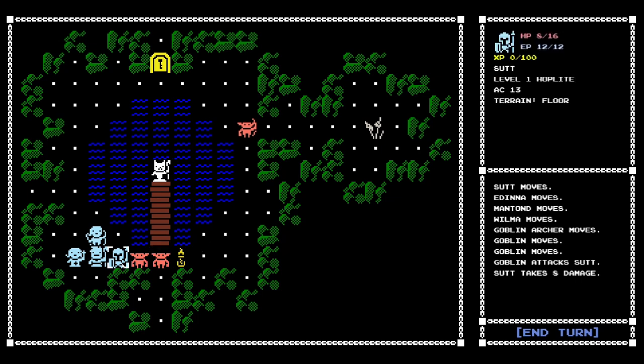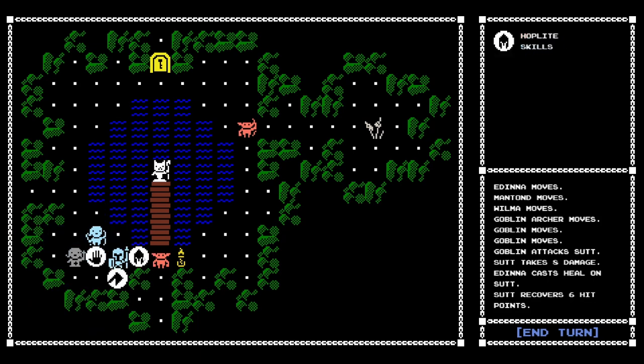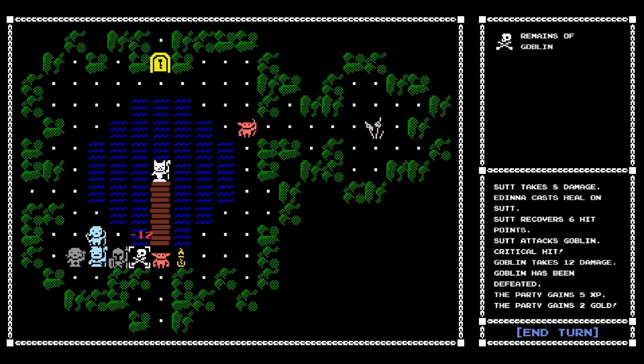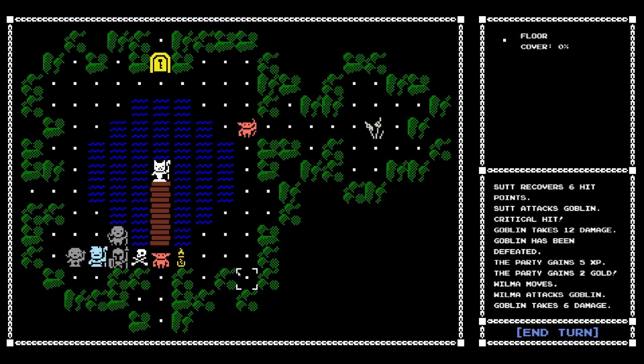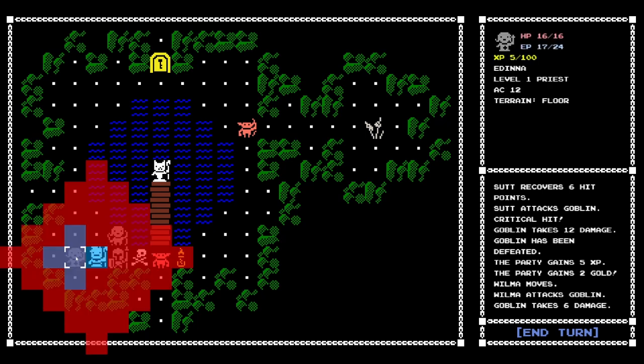They moved over. Our hoplite took a little bit of damage — actually quite a lot, half their health. So let's maybe heal them with the priest. There we go. And then we're going to attack with the hoplite. What is the hoplite skill? Shield wall grants temporary bonus armor for all adjacent allies. Oh, interesting. We could have probably done that, but that's fine — I'm learning. I didn't know we have EP, not mana.